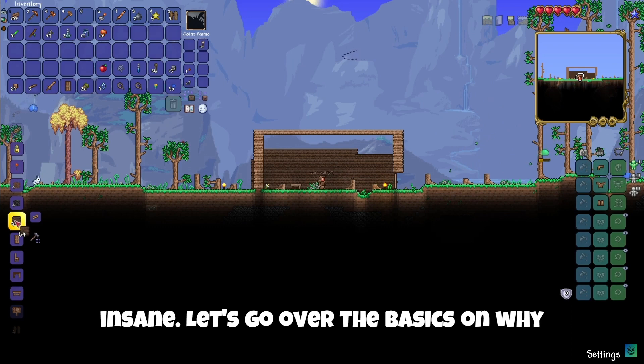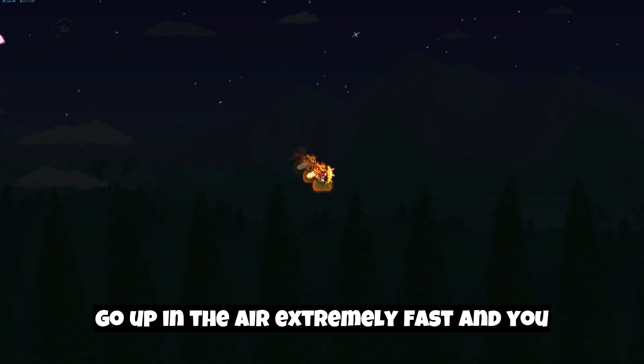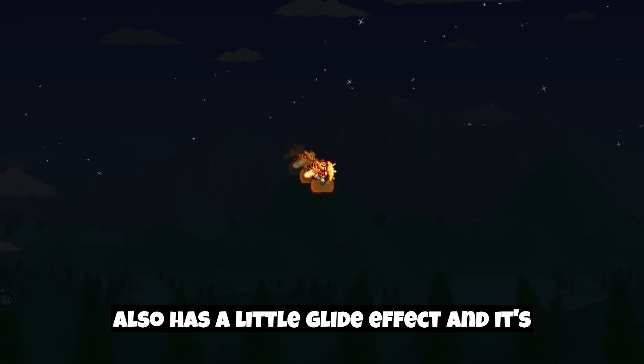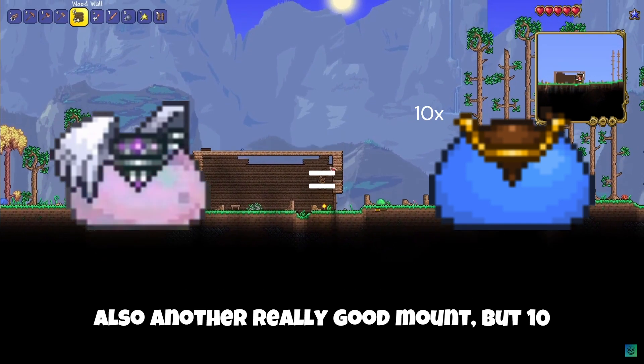Let's go over the basics on why it's really useful. Number one, its jump boost is extremely fast. You go up in the air extremely fast, and you can do it for a long period of time. It also has a little glide effect, and it's basically the King Slime Mount — which is also another really good mount — but 10 times better.